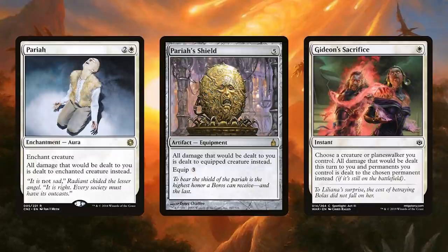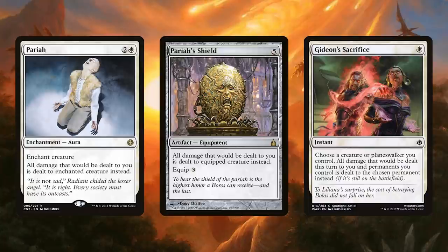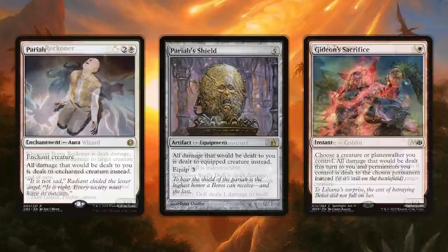Pariah, Pariah's Shield, and Gideon's Sacrifice. We have one more way to get Jared to take damage, and that's by redirecting damage from us to him instead. We can do that with all of these spells. I like the Equipment Pariah's Shield mostly because if you've seen this art, it's a crazy, screaming, weird shield. Keep all of these effects in mind because Jared is only one of many creatures that love being dealt damage.